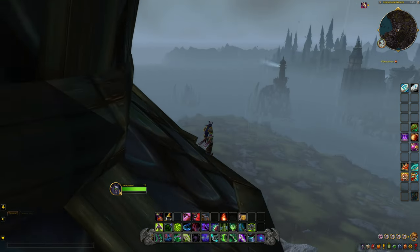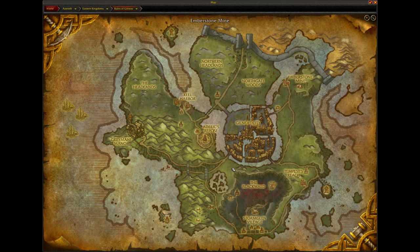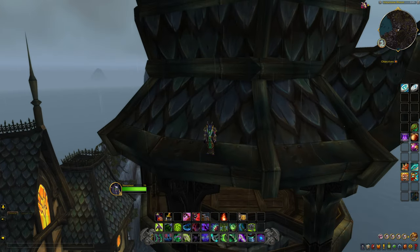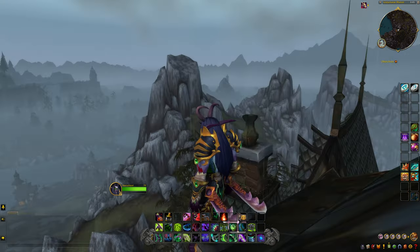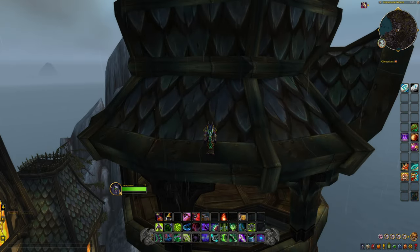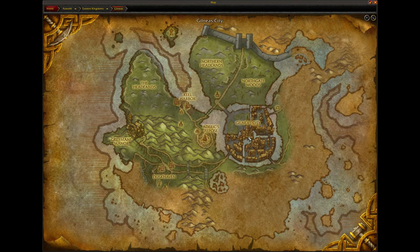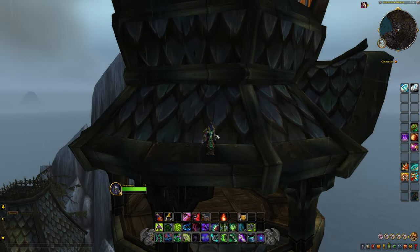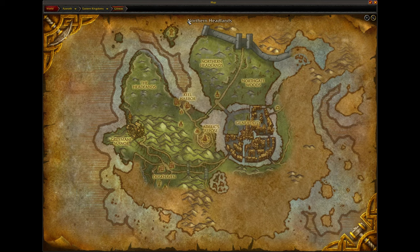Now you may be wondering, there's the Ruins of Gilneas, and that's true - there are the Ruins of Gilneas which you can get to and fly over, but we're not talking about the Ruins of Gilneas. We're talking about Gilneas, the starting zone of the Worgen. Now this is impossible to get to unless you play a Worgen. There have been other videos made of this, but I wanted to start my own series. The first part is going to be exploring the outside area, the second is exploring inside the city of Gilneas.